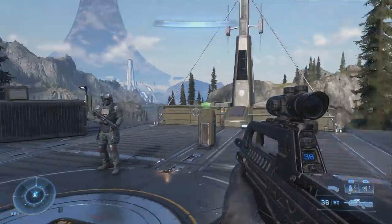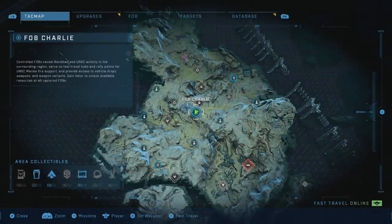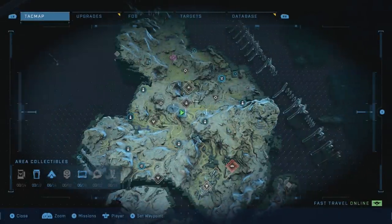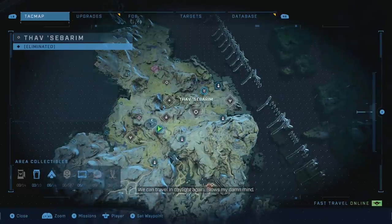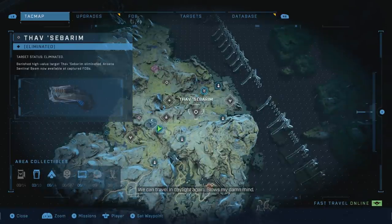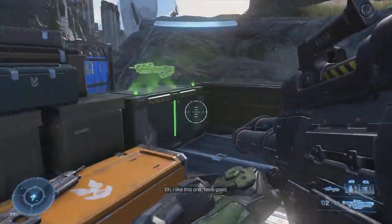In this video, I'm actually going to be giving them all a unique Sentinel Beam and just going around having some fun having them melt enemies. In case you're wondering where you get this unique Sentinel Beam, you can get it from taking out a high-value target located right here, not too far from where I'm currently located at FOB Charlie. Let's go ahead and get into this now.